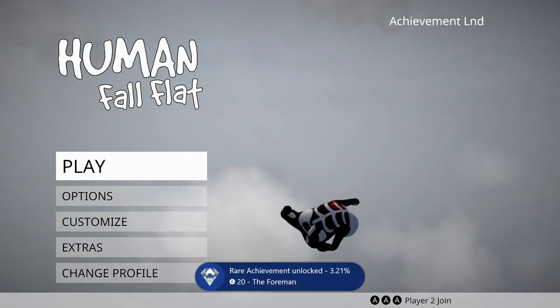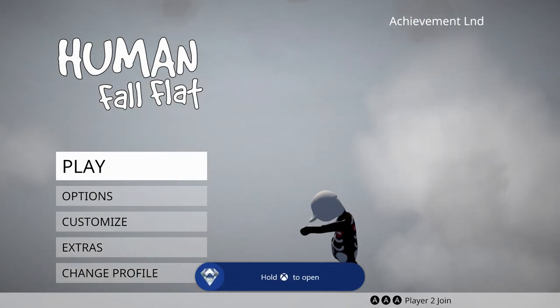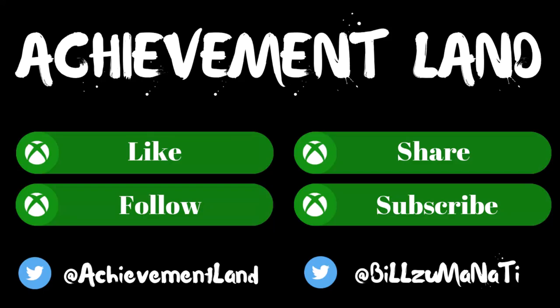That's it guys — the achievement walkthrough for the new Factory level in Human Fall Flat. Thanks so much for watching. I hope this video helps you — leave a like if it did, and I'll catch you guys next time here at Achievement Lane.